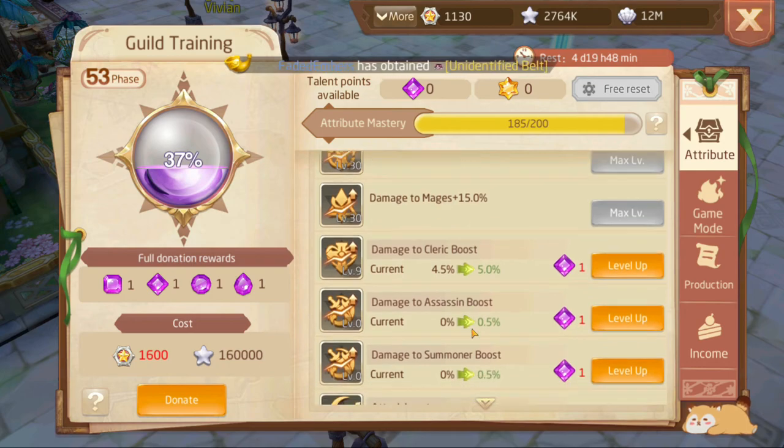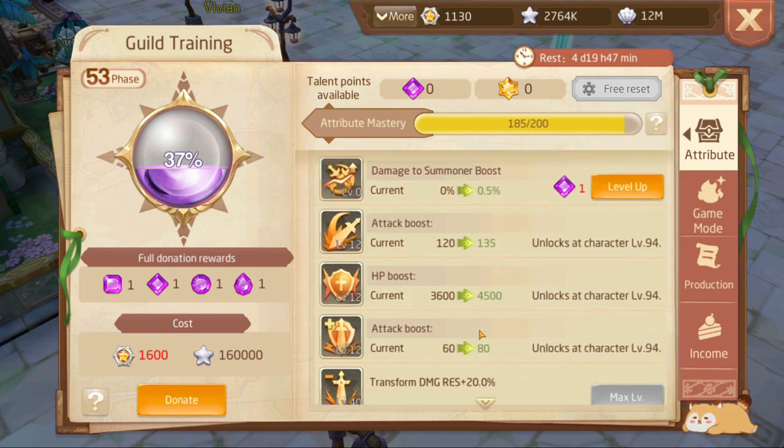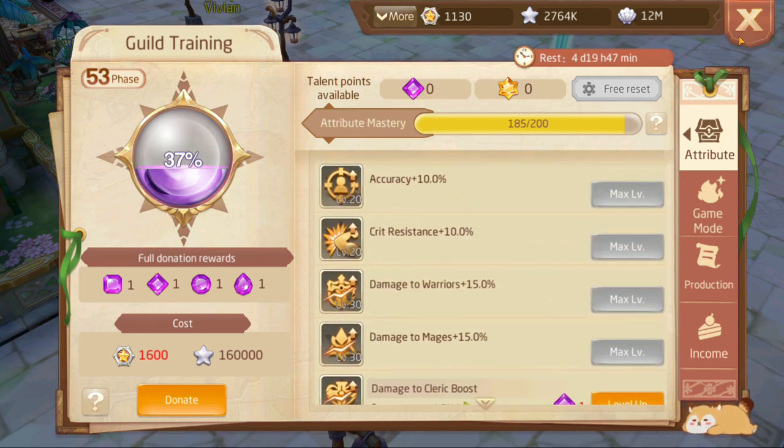Damage to warriors and damage to summoners — these class boosts are not really worth focusing on unless you are over level 90 and have a lot of guild training points to spare. Whatever class you find most annoying to fight, focus on that. Personally I hate warriors in arena and guild wars because of how high their defense is, so that's what I've maxed out. I made the mistake of putting points into mages instead of clerics, but clerics are my second most annoying class even though I am a cleric myself. That's my little video — if you have any questions on where to start, let me know and I'll answer what I can.